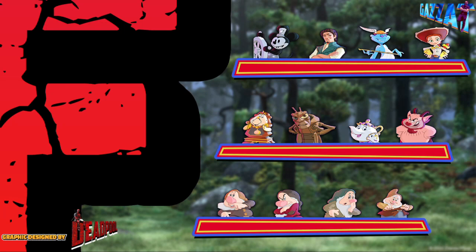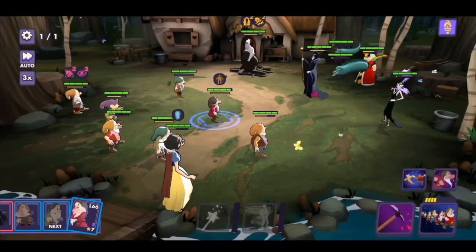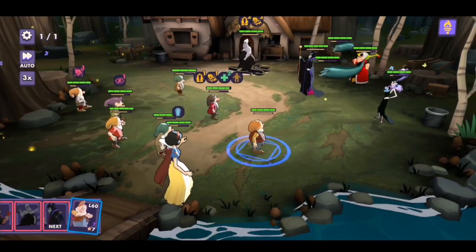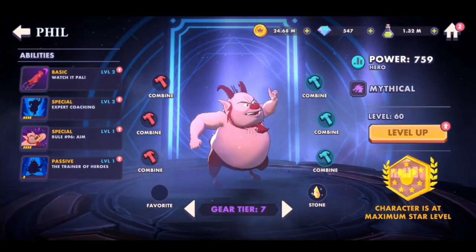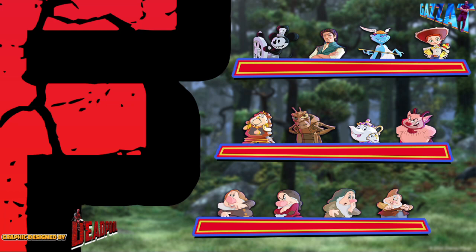Alright guys, so we're starting with the F tier. Just to let you know, the bottom right is the worst and the top left is the best, so we're working from right to left, bottom upwards. We've got four of the dwarfs here, needed for the Snow White event. I'll caveat by saying they are F tier, but if you want Snow White you're gonna have to farm them — they're just so useless, absolutely suck as characters.